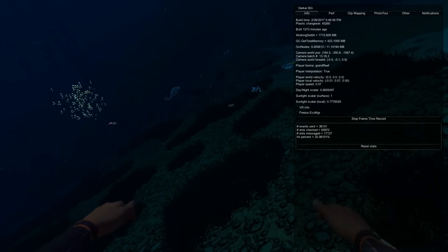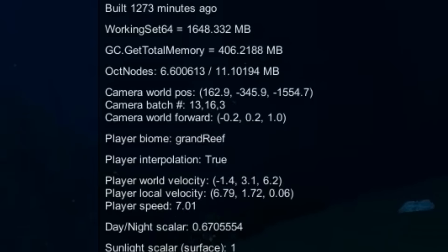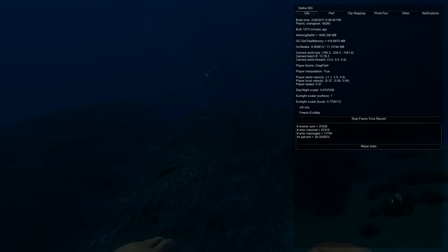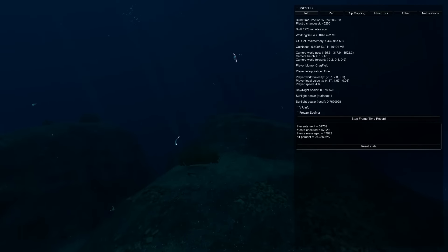Right now as you can see we are in the Grand Reef. We are at the end of the Grand Reef and right here is the Crag Field — a completely new biome that has been implemented in Subnautica. Now this biome is actually really, really awesome.